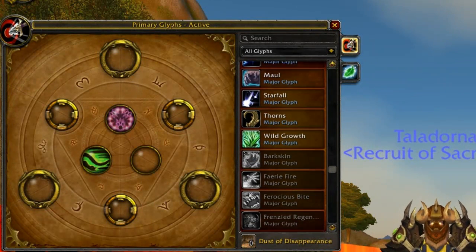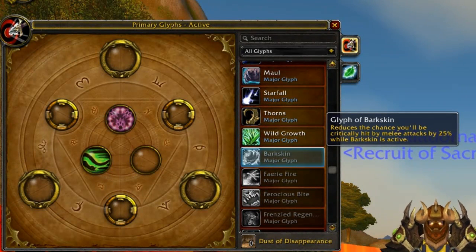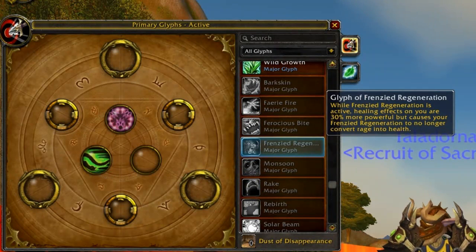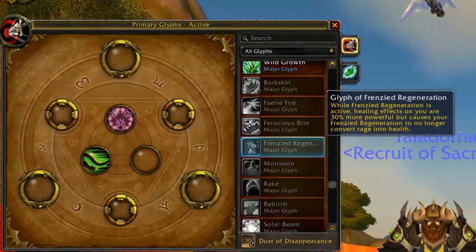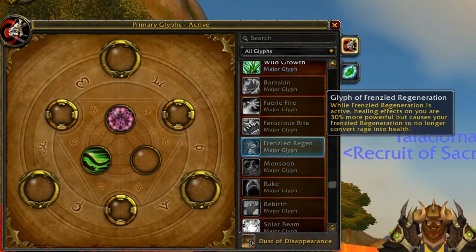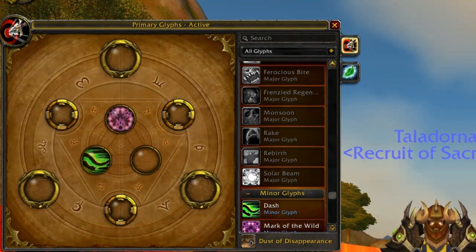We have Glyph of Maul, which causes your Maul to hit an additional target for 50% of the damage. We have Glyph of Barkskin, which reduces the enemy's melee attacks' chance to crit you by 25%. We also have Glyph of Frenzied Regeneration, which instead of eating up rage to heal yourself, it now increases the healing effects placed on you by 30% — basically increasing incoming healing on you, but you no longer heal yourself, saving you rage and letting healers have an easier time. However, if all your healers are dead, don't turn to it for help.